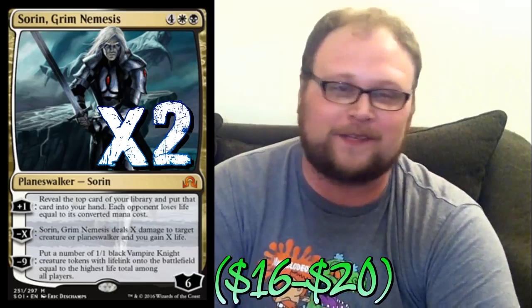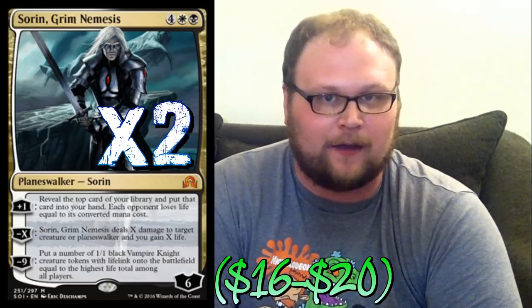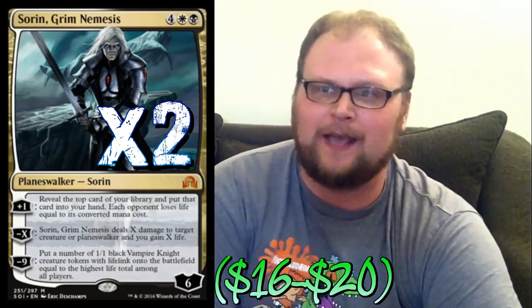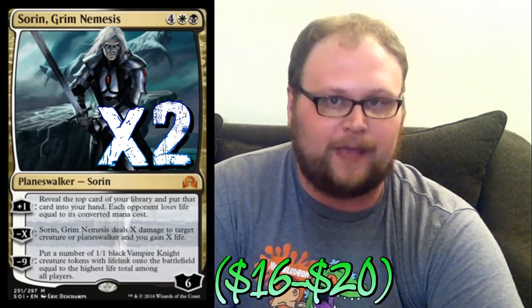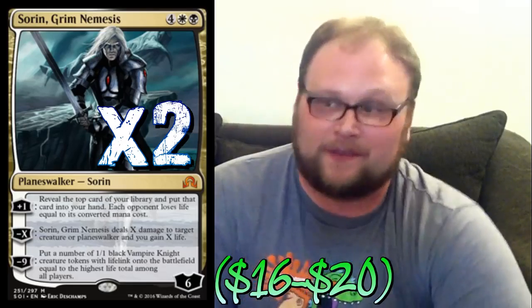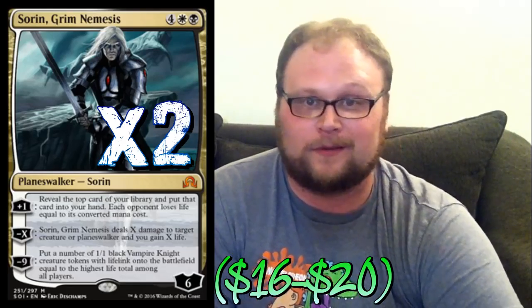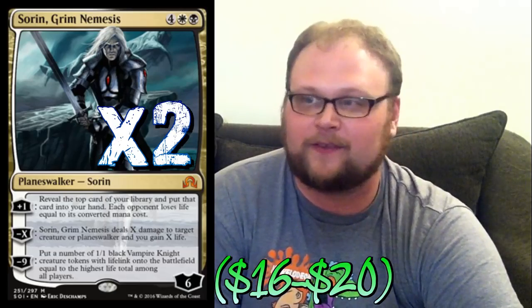Let's start with the planeswalkers. Two copies of Sorin, Grim Nemesis - the card is pretty much as good as you'd want it to be. The plus one is boss, and removing creatures with the negative is actually really good - you just remove things with negative X and gain life, which is pretty dope. You don't really ultimate him often, but his first two abilities carry the game so well. Six mana is not much of a barrier, and the plus one can win games all by itself.